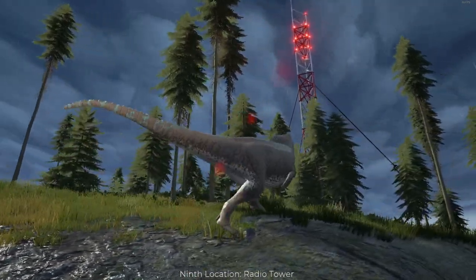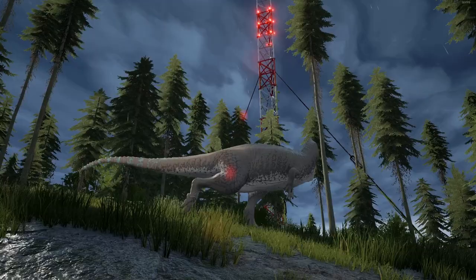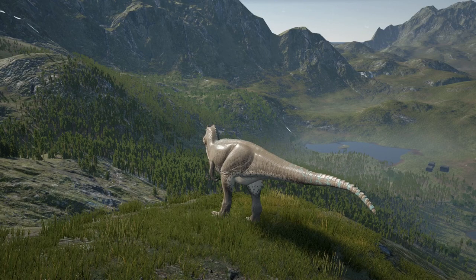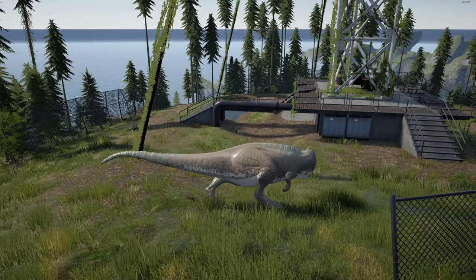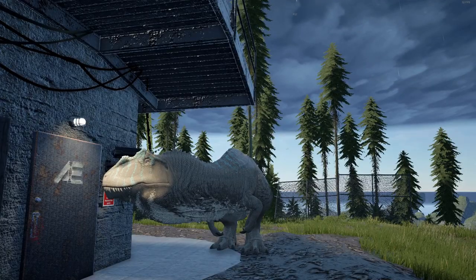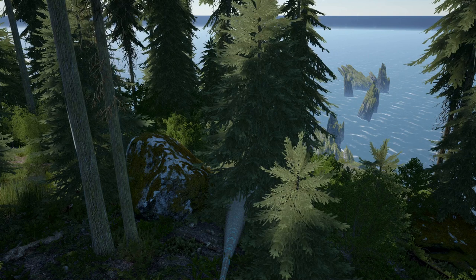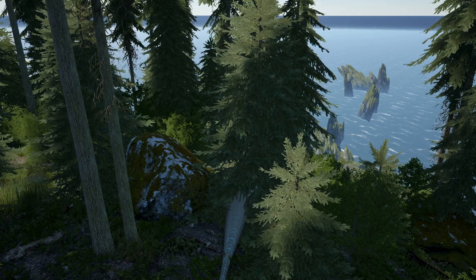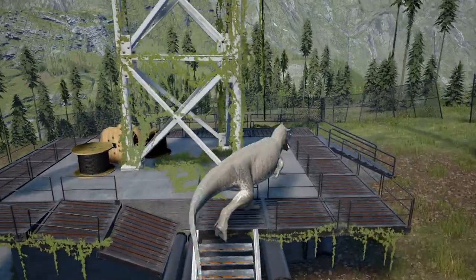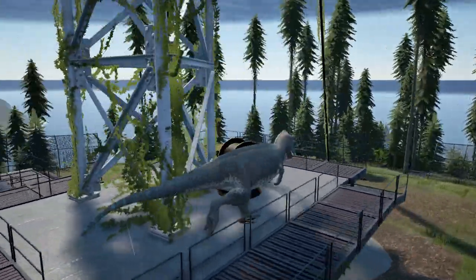The ninth location is Radio Tower, another minor hotspot located right next to Twins. This spot has a great view over the entire map — you can see players approaching from miles out. It has low player visitation; most players that come here go to grow in peace. Adults that check this area will most likely be coming from Twins and up the mountainside. Be wary: getting to this location can be very risky due to high cliffs. One wrong move and you could break your leg or die from fall damage, so be careful climbing up.